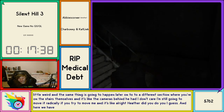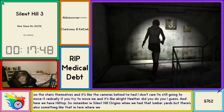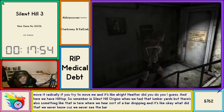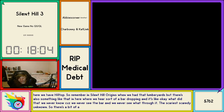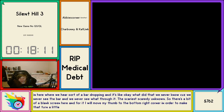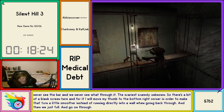Here we have Hilltop. Remember in Silent Hill Origins when we had that lumberyard spot? There's also something like that in here — we hear a bar dropping and it's like 'okay what did that?' We never know because we never see the bar and we never see what threw it. The scariest scare — the unknown. There's a bit of a black screen here and I'll move my thumb to the bottom right corner to make that turn smoother instead of running directly into a wall when going back through. And then we just fall and go on through.